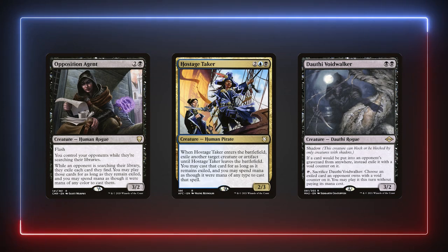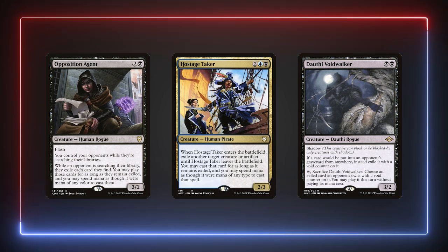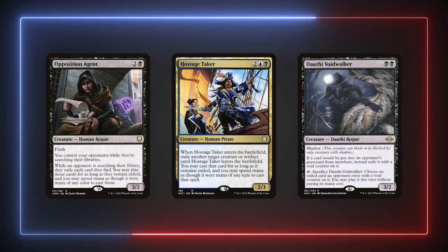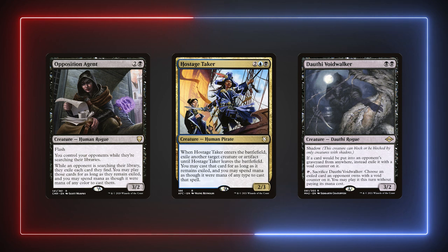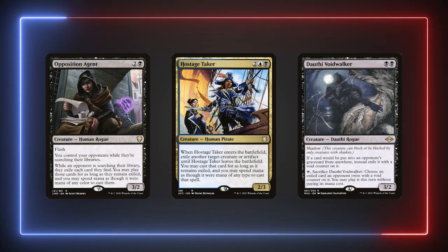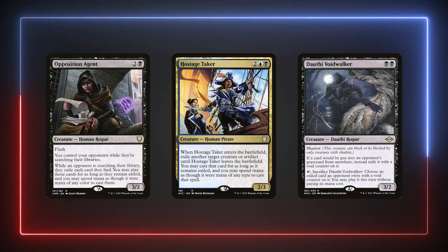A brief shoutout to cards I cut from my example list but that synergize well with Evelyn. Playing into the thief theme we have Opposition Agent, Hostage Taker, and Dauthi Voidwalker. I cut these from my list as none of them are vampires, but if you want to focus more on the thief sub-theme then they might be good cards for your own list. I felt I had enough triggers that I didn't really need more of these effects. Evelyn can shut down your opponents' decks pretty reliably just by playing vampires — in my test games there was always an opponent or two where I hit a combo piece or another choice synergy card without these added thief effects.